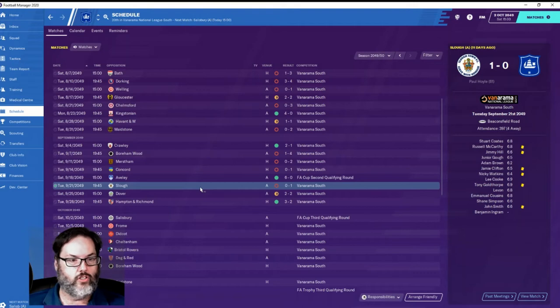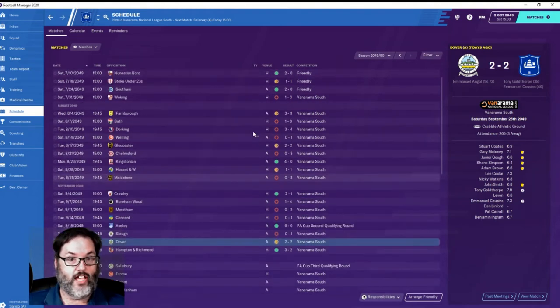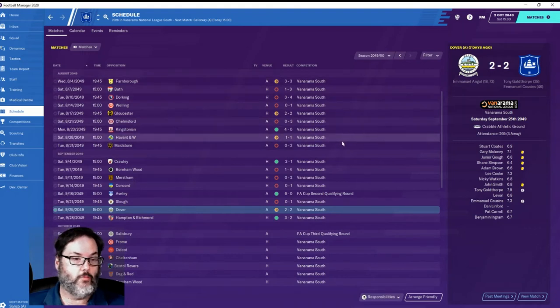We had a one-nil loss to Slough and then a 2-2 draw to Dover. You guys know I'm not a tactical genius - if you've watched any of my episodes, I do use downloaded tactics quite a bit. NAP is the guy I normally use. I was trying not to do that in the early going, at least before they start releasing tactics for the current version. And you can see how it goes - it goes like crap. I'm not very good and I'll admit that.